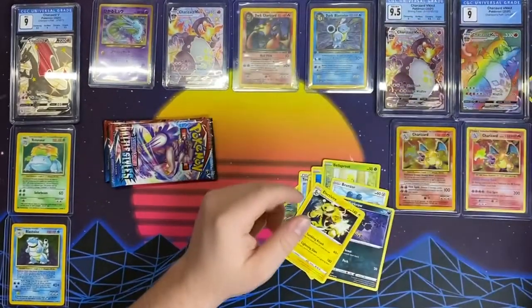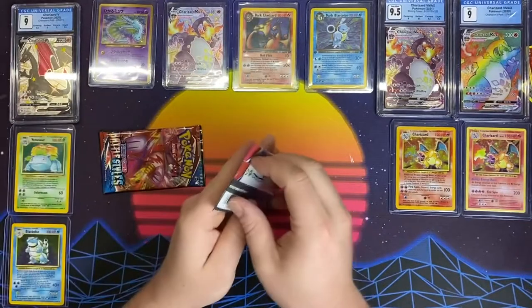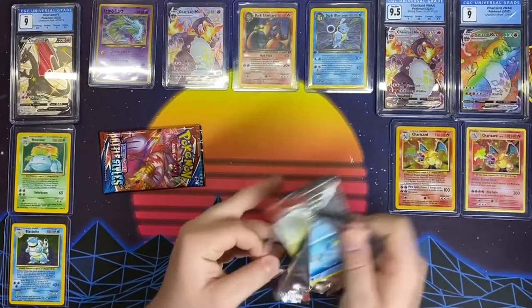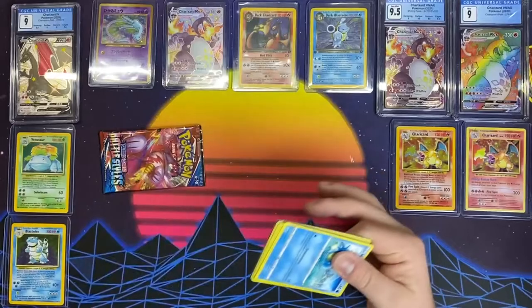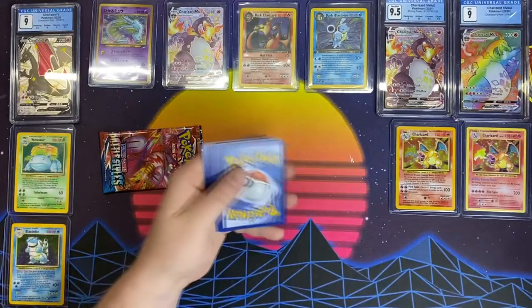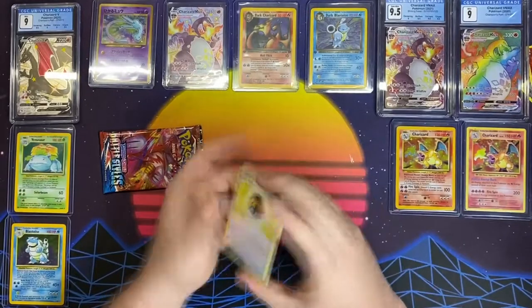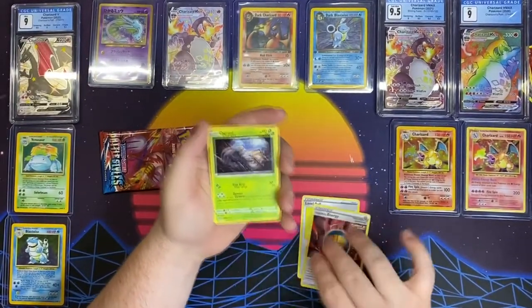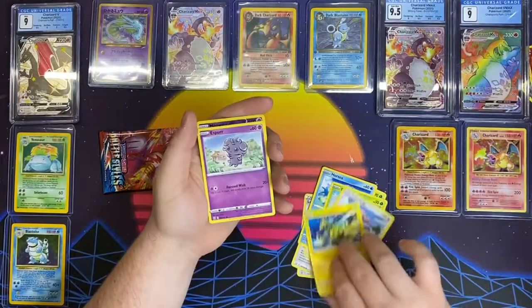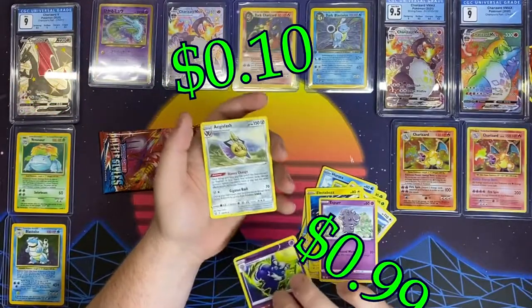It seems the pull rate for these is pretty trash. That could be why the Tyranitar — I believe the Tyranitar — should still be worth about a hundred dollars. We're looking for the Sleepy Boy Tyranitar. I really do enjoy the art style with this. Like look at that horsey — that Lickitung even looks good, Electabuzz looks dope. Esper, Meowstic — evolutions, that's neat — and Aegislash.